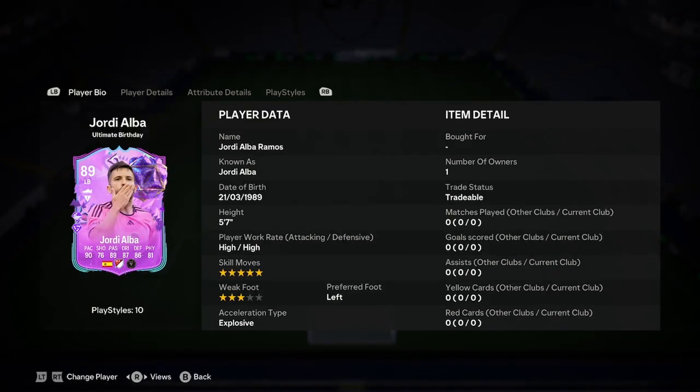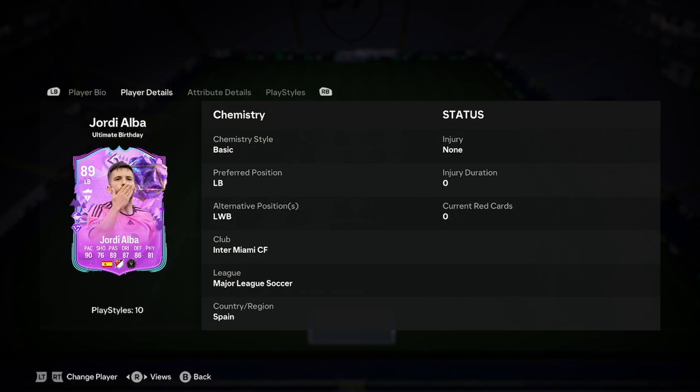Okay, hello, this is Del, we're doing a player analysis on the new Jordi Alba birthday card, so let's jump straight into it. He is 5'7", 5-star, 3-star, left-footed, and explosive. Looks very, very nice there.